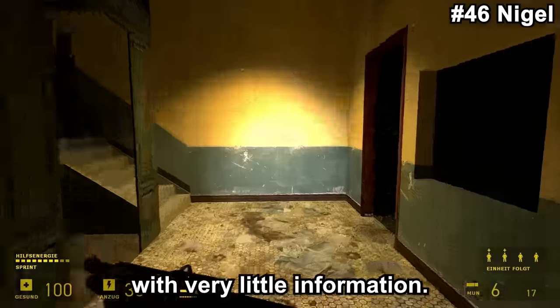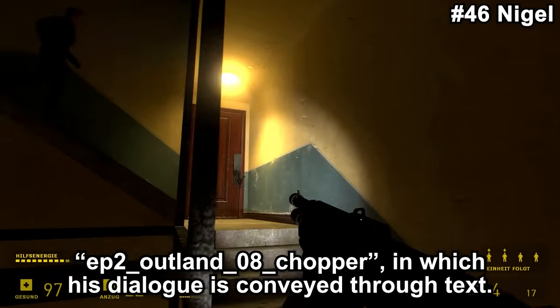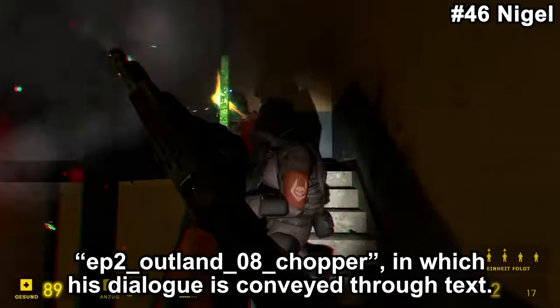Nigel is another character with very little information. He was to appear in Episode 2. The only map he's in is called Ep2 Outland OA Chopper, in which his dialogue is conveyed through text.